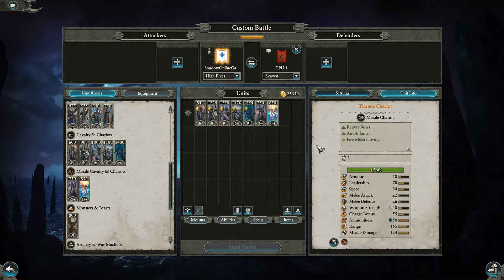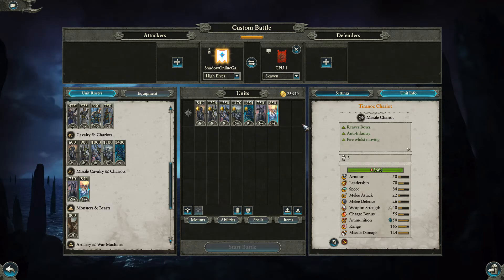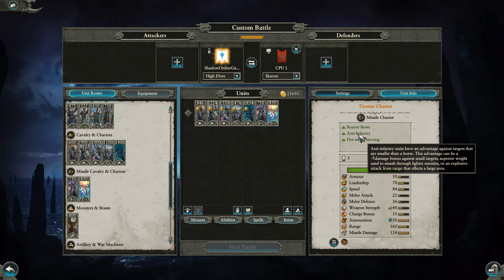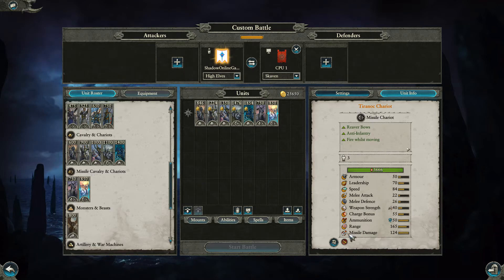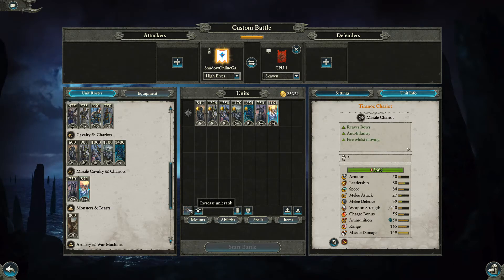Then there are the Tarnic Chariots — pulled by some kind of beast (wolf? bear? I honestly can't remember). They have Reaver Bows that fire three arrows at once, are anti-infantry in melee, and can fire while moving — that's horrible to face. For 850 base I think I'll be using more of these. Full tier costs 1161, a jump of well over 300. The High Elves have a really solid cavalry option overall and they're not too expensive — a pure cavalry army where everything is on horseback or chariot sounds like a brilliant idea.